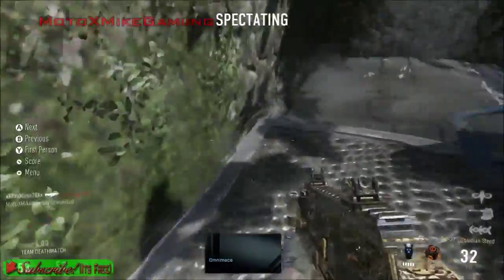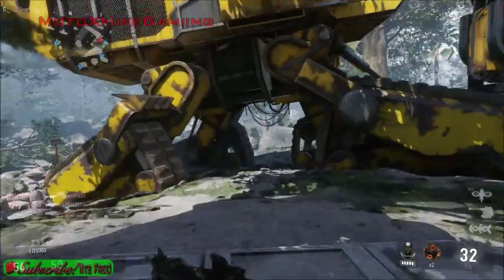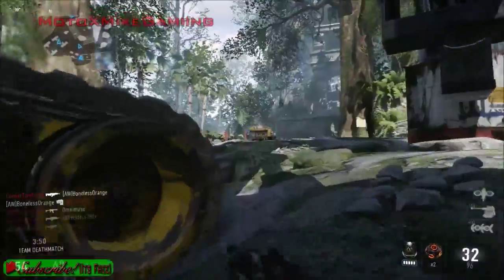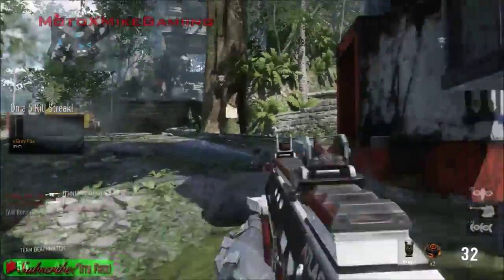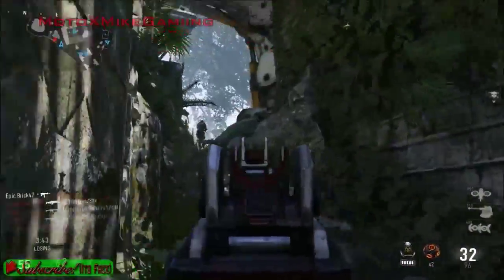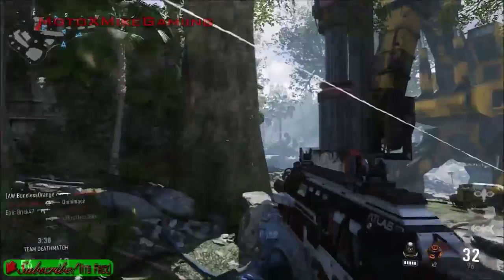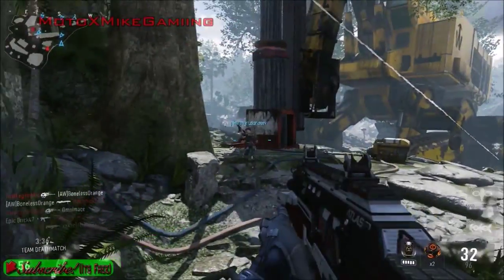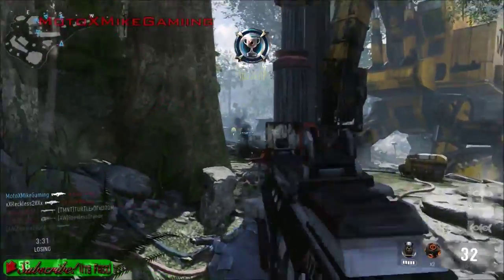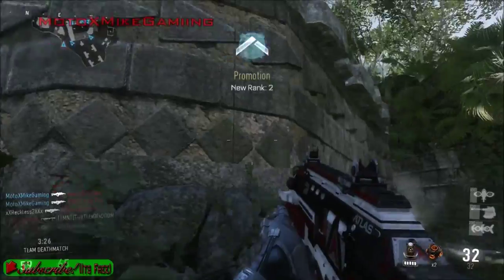Alright, here we are. Team Deathmatch, this looks really interesting. There's an enemy — not a threat detection. Help me, teammate. Boom, first kill! Kingslayer, Buzzkill. There we go, two kills. Sweet.